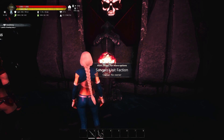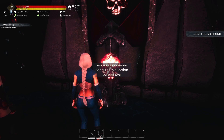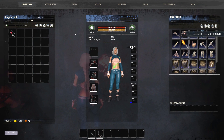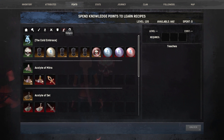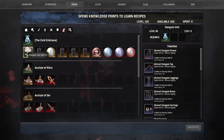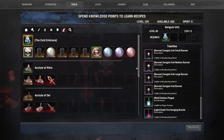Now what you do is come to the statue, click on it, hit yes, and now you've joined the Sanguisu Unit. We'll come over here — if you go to Feats and then the Religion tab, right where your Cold Embrace is, you have your Sanguisu Unit listed right here.